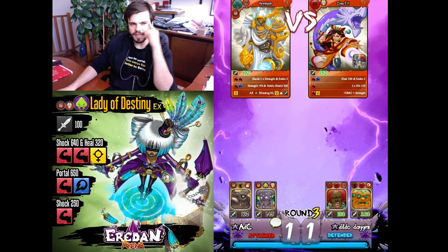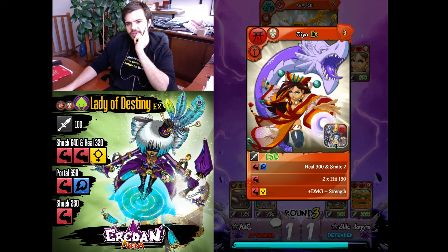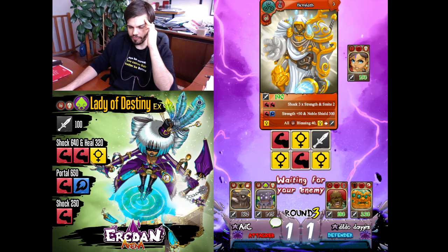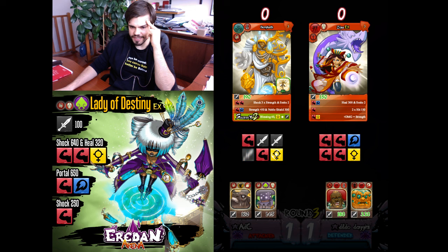This priest team is not good for Lady of Destiny — maybe the best team for her was the Sap team I used before. He wants to counter Sevillat hard so I'll need to go full buff here since I won't beat Zia — not a chance. Okay, good blessing.